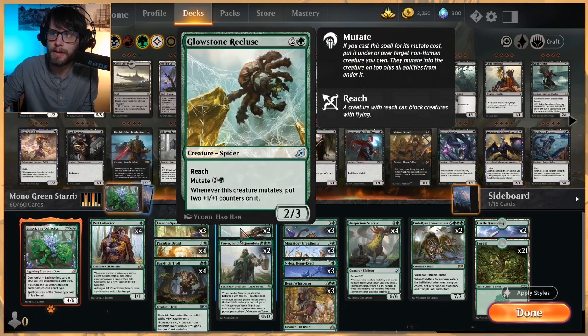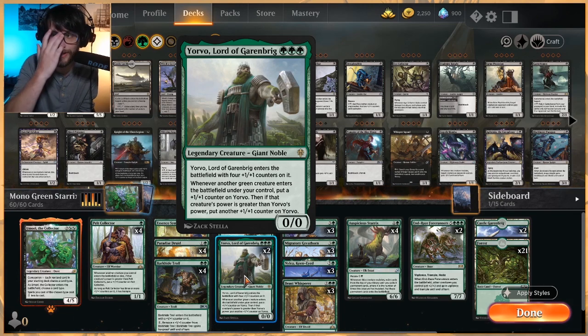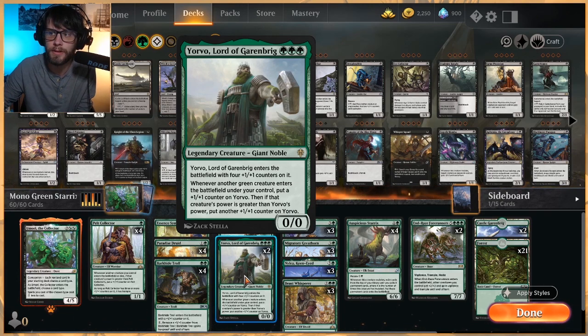In the three drop slot we have Glowstone Recluse, which is a mutate card. You can mutate it onto something for four and it gets plus two one-one counters. And then Yervo, which is just a really solid card — essentially a four-four for three. Whenever another green creature enters the battlefield under your control you get a one-one counter on Yervo, and if that creature's power is greater than Yervo's you put another one-one counter on it.